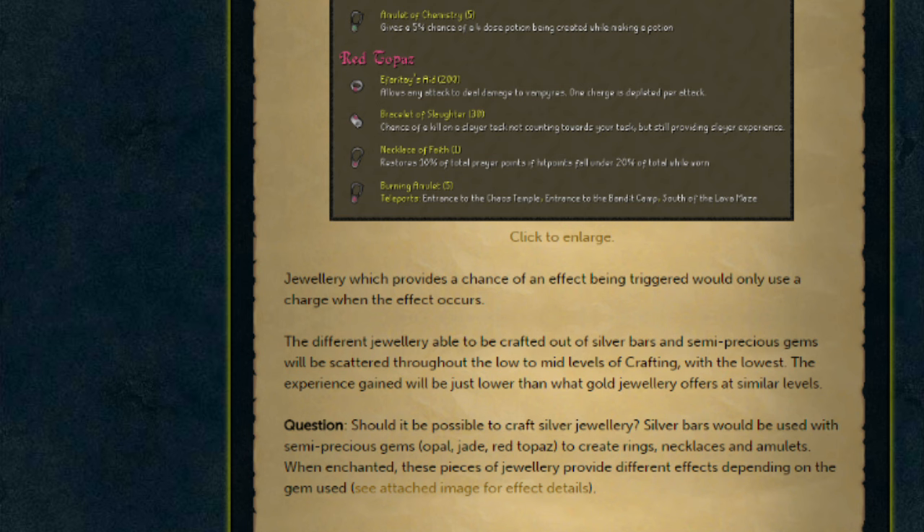So on Thursday, when they release content poll 49, they'll be asking the question: should it be possible to craft silver jewellery? Silver bars would be used with semi-precious gems — opal, jade, and red topaz — to create rings, necklaces, and amulets. They've missed out bracelets there. When enchanted, these pieces of jewellery provide different effects depending on the gem used. I think by the time the poll comes out, I will probably be voting yes to that.